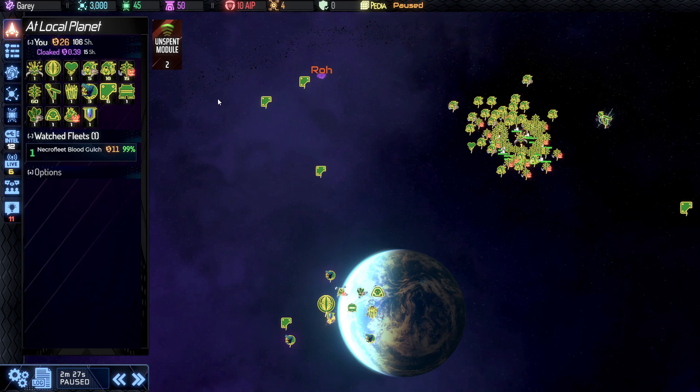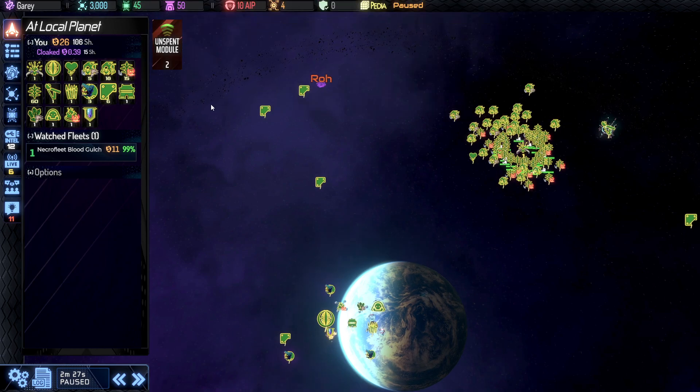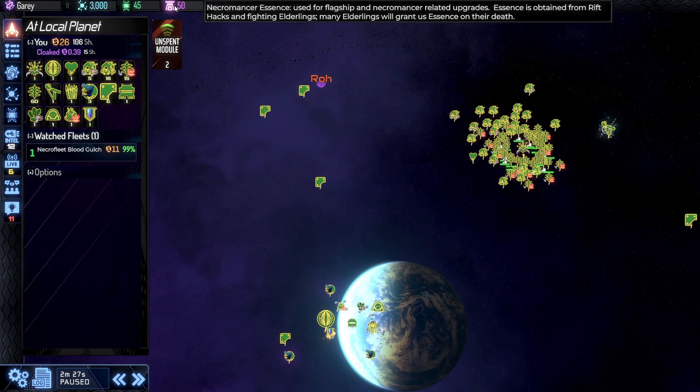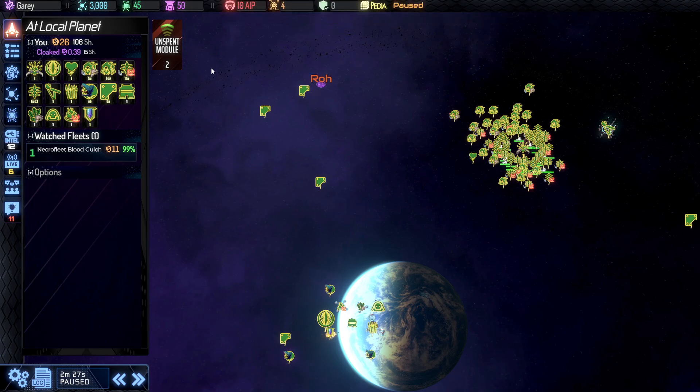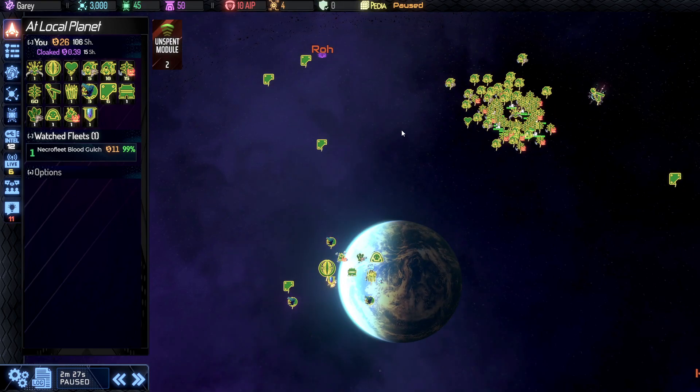Looking at the top line of our resources, metal and energy are completely gone — they just flat out don't exist anymore. We still have science and hacking, which do what they have traditionally done. Essence is also present as a new resource we're going to be using for upgrades. But these resources are not replenished by expanding our territory in the galaxy; they're replenished by fighting and defeating specific enemies. Literally feeding off your opponent.